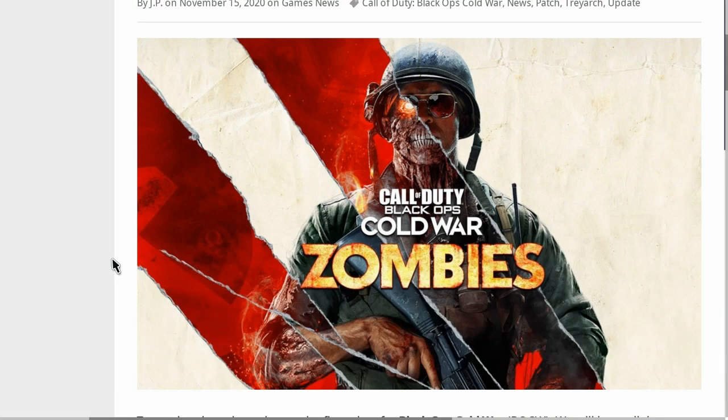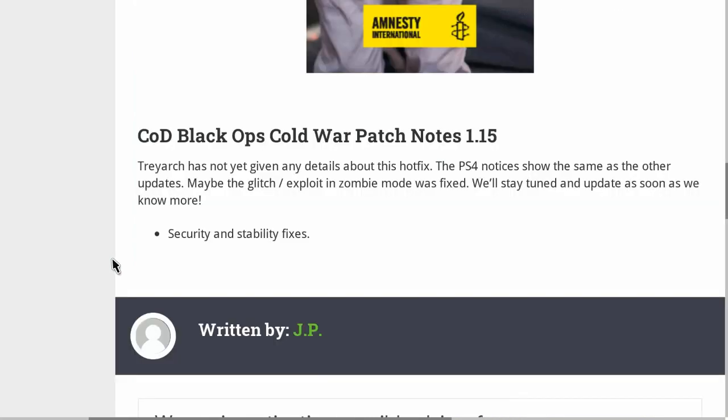Today we have our first update for Call of Duty Black Ops Cold War — patch 1.15. This was out earlier but they haven't actually released any patch notes, so I was waiting to see if any details came along. They may have fixed some things for zombies, because there are a ton of glitches in there — the pileup glitches and stuff like that. I know some of them are still working. They have done some security and stability fixes within the game, so if you guys have noticed anything different, let me know in the comments.